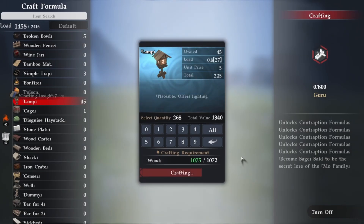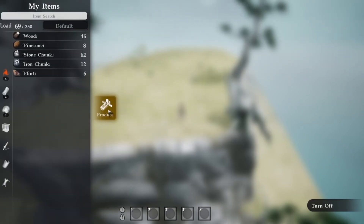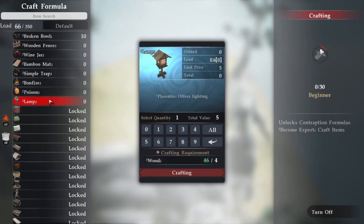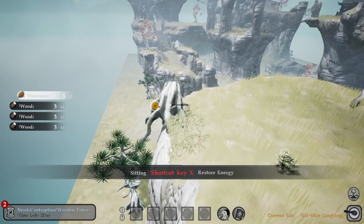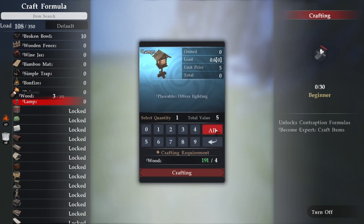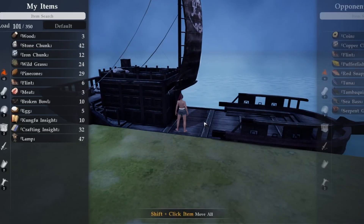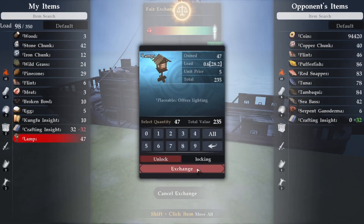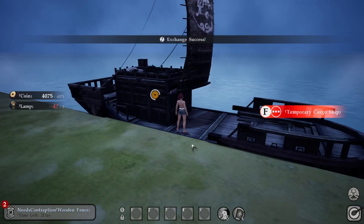The first method is one you can do at the start of the game and that's crafting lamps. To start, you'll need to get your crafting level up, which you can do pretty easily by crafting 10 broken balls. Once you've unlocked lamps, we'll need to gather some wood. Lamps are one of the easiest items in the game to make and while they might only be worth five coins each, the real value comes from the crafting insight you get from making them, which are worth 120 each. This is a good method to get yourself some starting capital, but it's not really something I'd recommend long term. As you progress in the game you'll probably want to use your wood to build houses or maybe even your own sect.